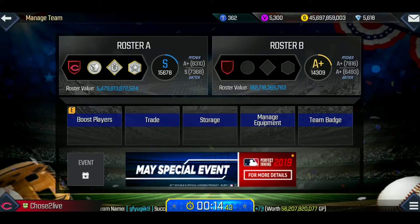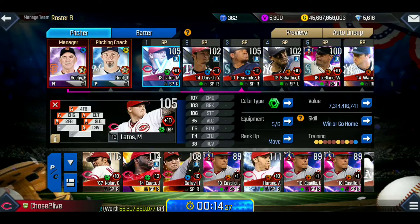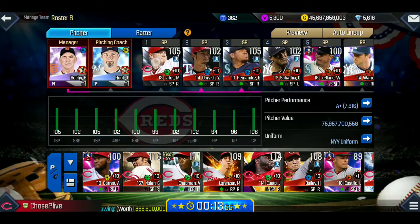We're going to be using Roster B. The first pitcher we're going to talk about is Lados. He has a great pitch mix and great value — 104.5 million. He starts off with all C's but he's only missing two pitches. He has a curveball, slider, cutter, four-seamer, changeup, and a two-seam fastball. This is a fantastic pitcher — he's been lights out for me consistently.